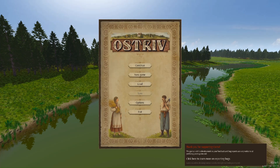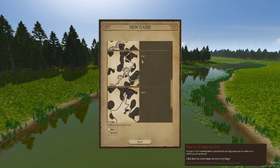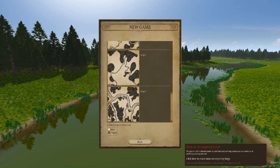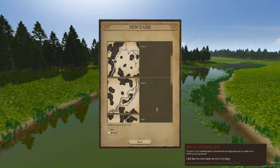Hello everybody and welcome back to another video with me Liam. Today we're going to be continuing Ostrov. In the last video, which was an introduction video, I basically told you what happens in the game. Anyway, we're going to start a new game. These are all the maps you can choose from - one to nine - and I'm going to go for the spruce trees option.